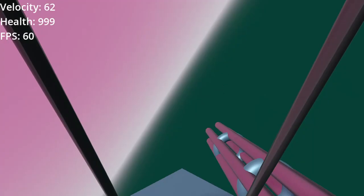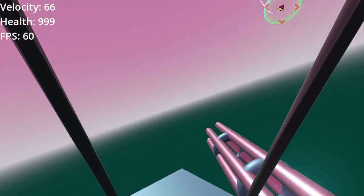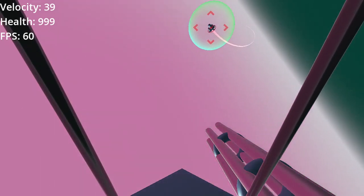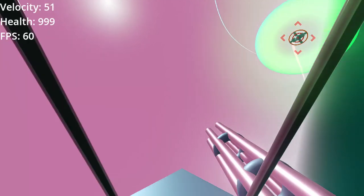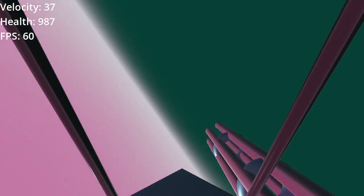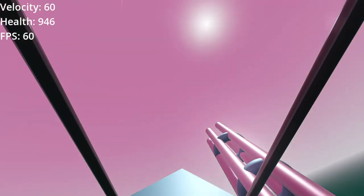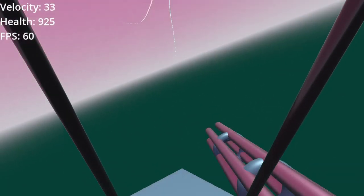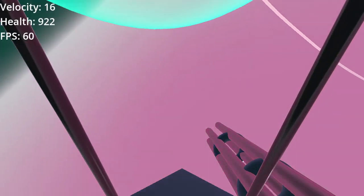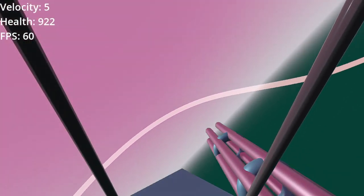Another feature I'm very proud of is that when bullets miss by a narrow margin, there should be a whiffing sound effect, as if a bullet is whipping by your ear. The way I implemented this is by putting an Area3D around the player — if a bullet leaves that area without impacting the hull or the shield, it plays the whiffing sound effect. There might be some issues I thought I resolved but haven't actually resolved yet.